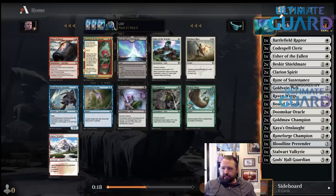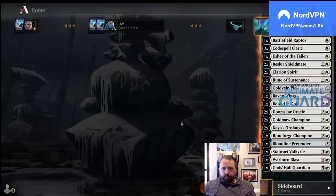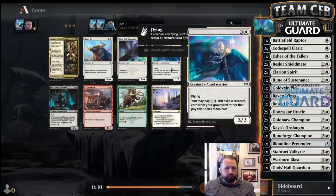I think I'll wheel the Blast — this pack's pretty weak. I don't know how likely it is that I wheel the Blast, so I'm just going to take the Blast. And then I'll take another Valkyrie here.